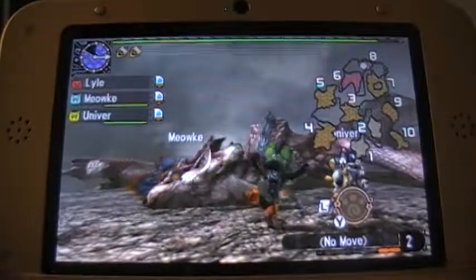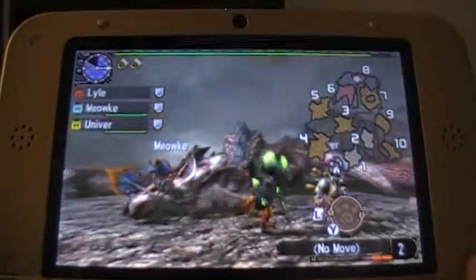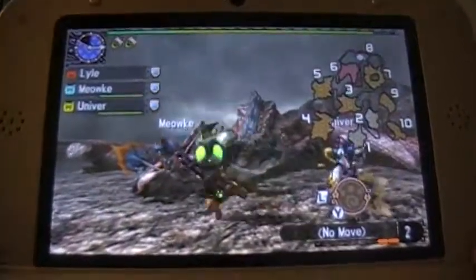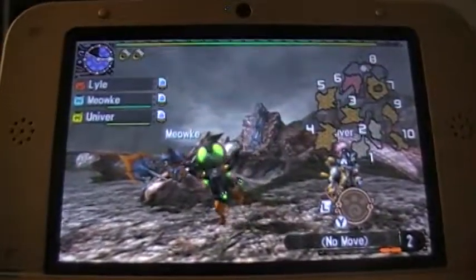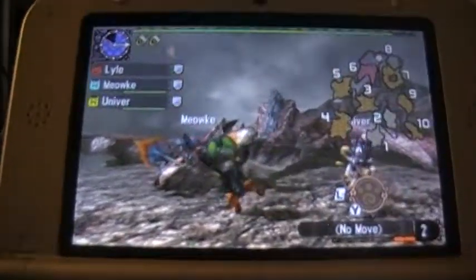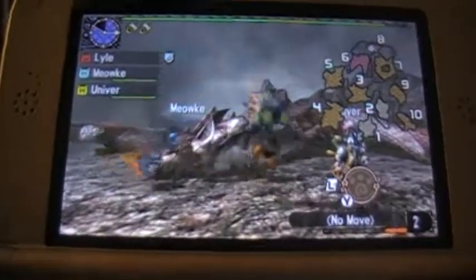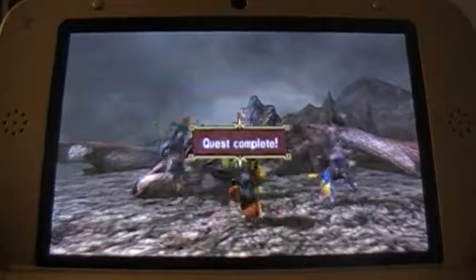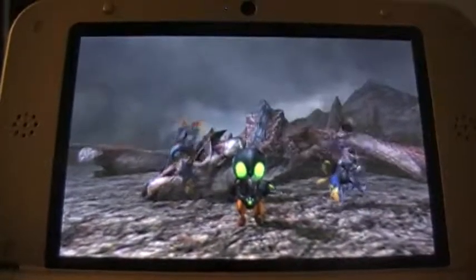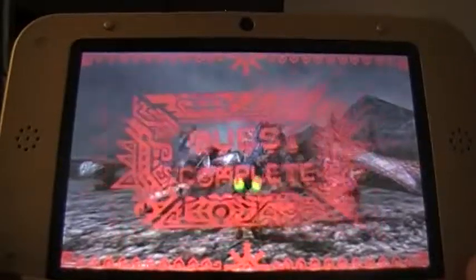I'm so excited and I just can't hide it. I think there's just one more monster left for us to hunt before our next Urgent Quest, which is probably gonna be Glavinus. But before that, we got one more fire type brute wyvern to deal with. That's right — next time we're going up against the Uragaan. Jay Leno. That ought to be fun — as a cat.